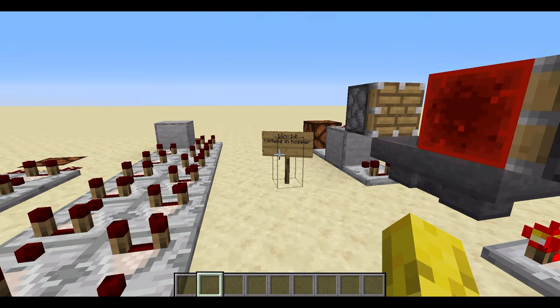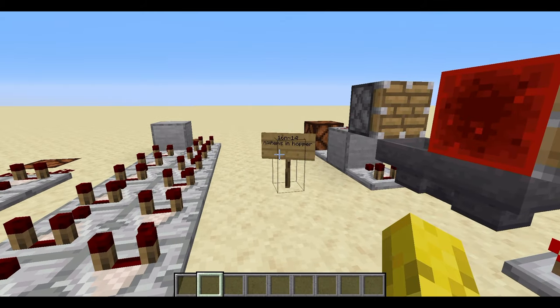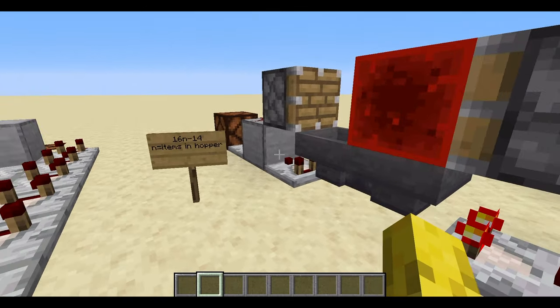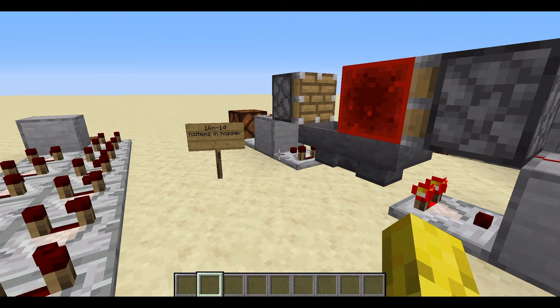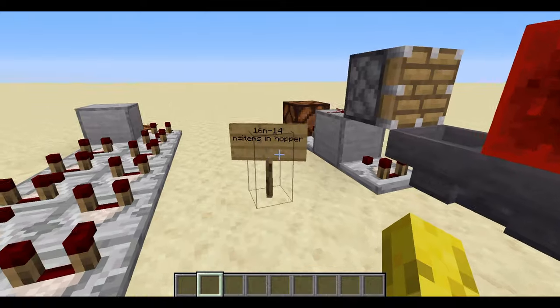If you're putting fewer than 3 items inside, you can't use that equation because of how redstone works. Special cases: 1 item lasts 1.3 seconds or 26 game ticks; 2 items lasts 27 game ticks or 1.35 seconds; 3 items lasts 35 game ticks or 1.75 seconds. For any number higher than 3, you can use the equation.